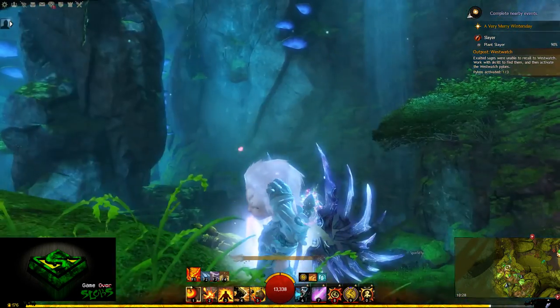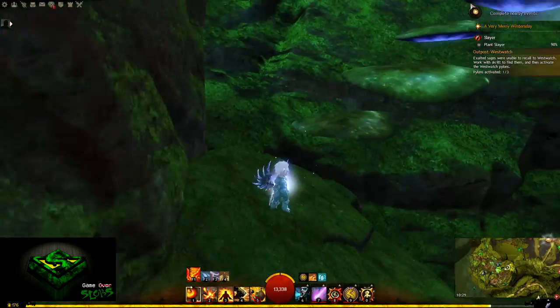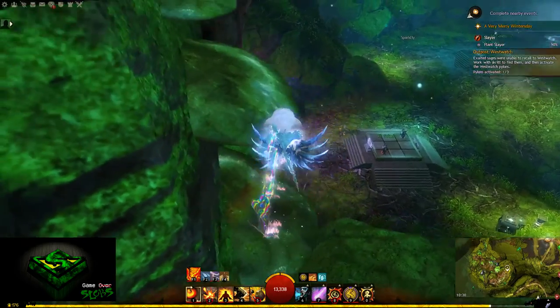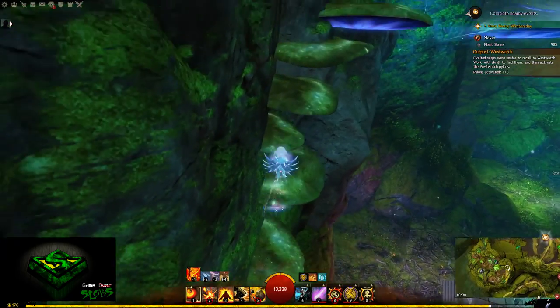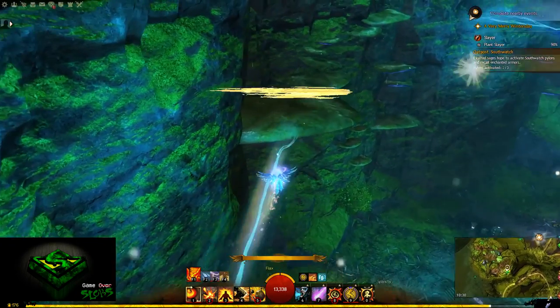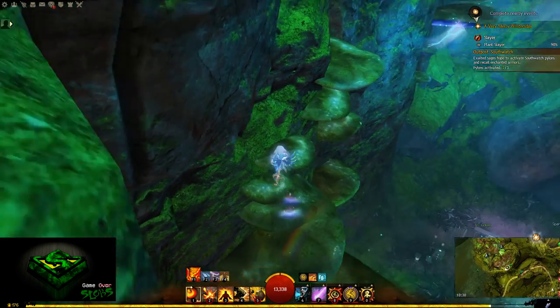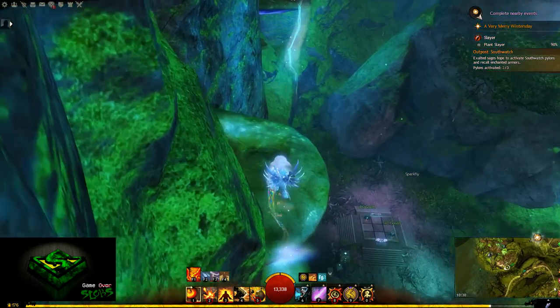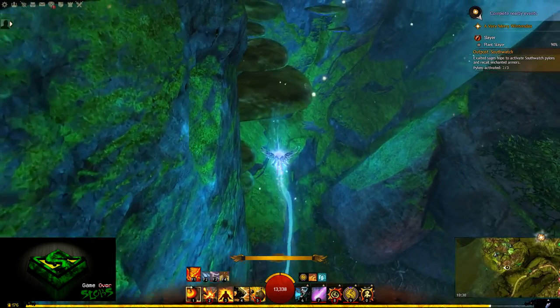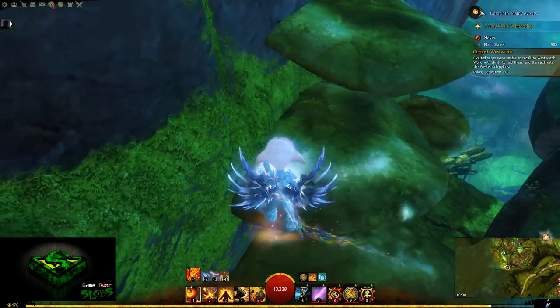Once you're ready to start the jumping puzzle, make your way to the eastern side of the cave and you'll see a load of mushrooms making a nice stairway up the wall. Make your way up the mushrooms. Along the way you will find ley lines to glide across, and on occasion you'll need to glide to the other side of the cave where there are more mushrooms to climb.